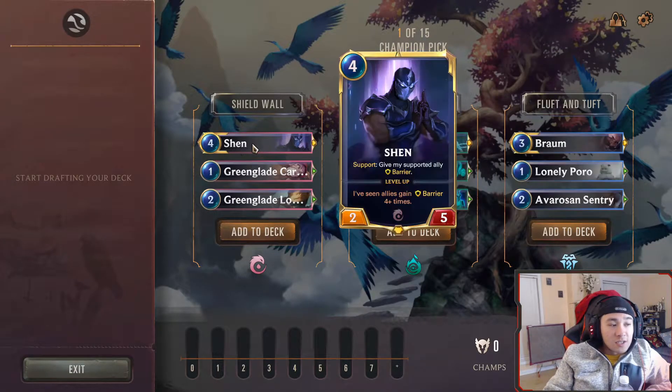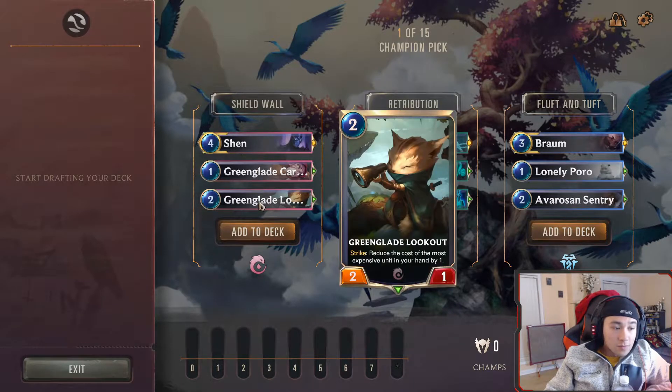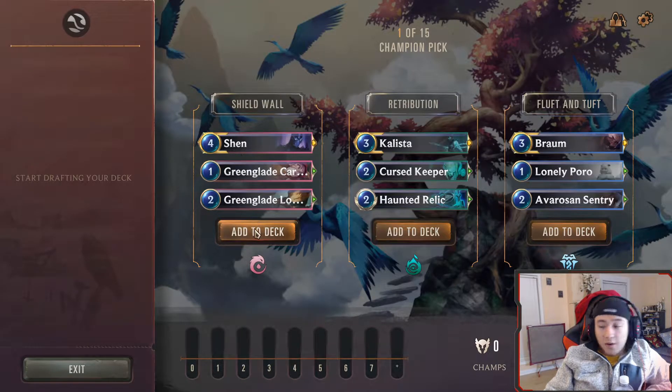I like Kalista, but we haven't done this kind of thing yet. We haven't done an Ionia deck yet. When ally gets barrier, grant me plus two plus one — that's permanent. Reduce the cost of the most expensive unit in your hand by one. Kalista is really good though, but she dies really, really quickly. Let's try Ionia.